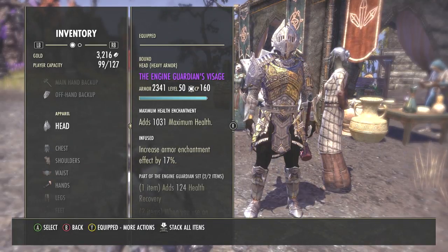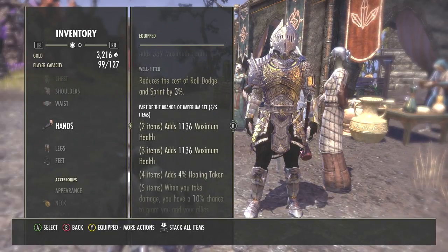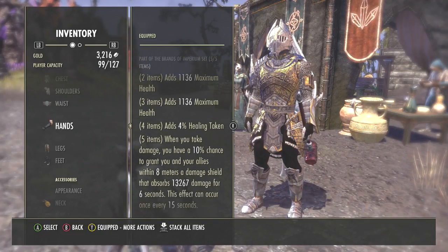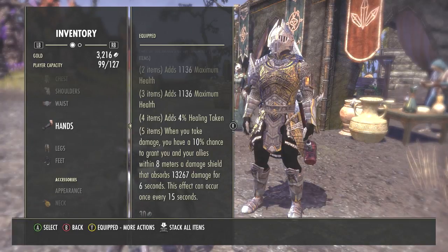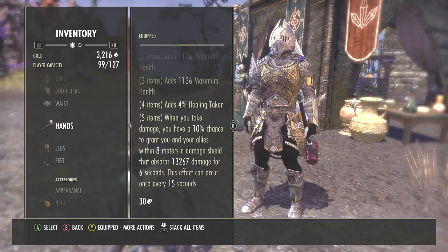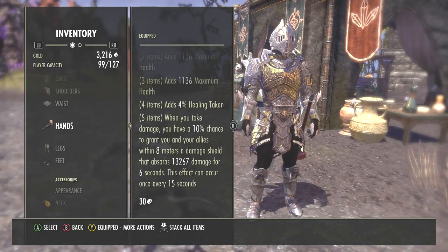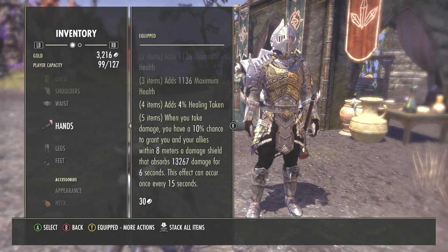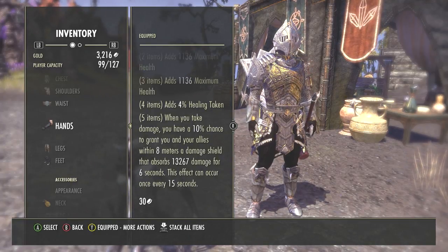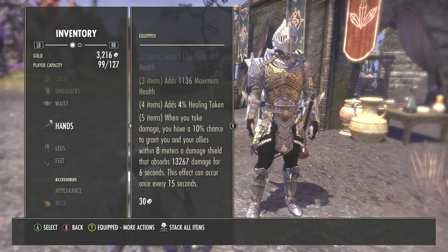The Brands of Imperium set is primarily used for the increase of max health bonuses and to increase the amount of healing received, which is really good for a tank while taking a lot of damage. It's all about the fifth piece bonus: maximum health, four percent healing taken, and the fifth piece — when you take damage you have a ten percent chance to grant you and your allies within eight meters a damage shield that absorbs thirteen thousand two hundred and sixty-seven damage for six seconds.